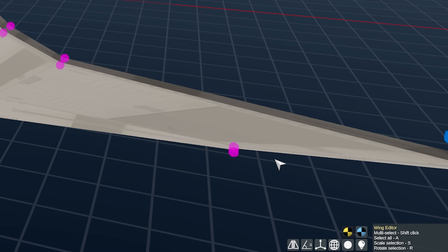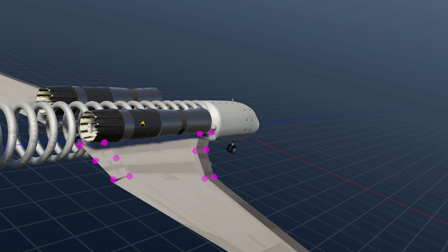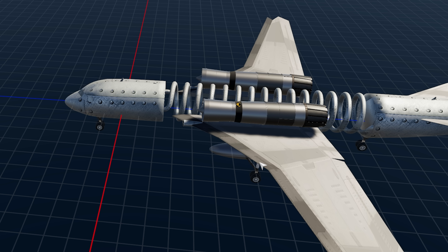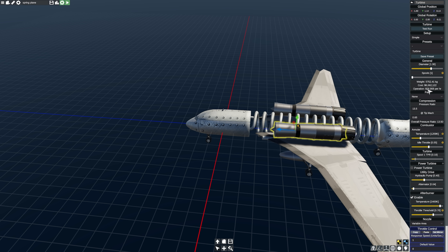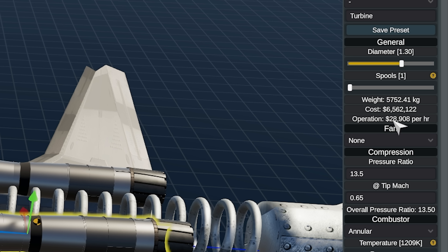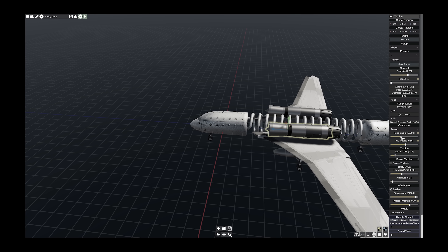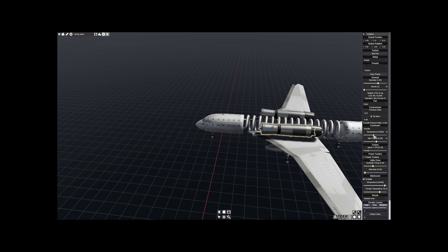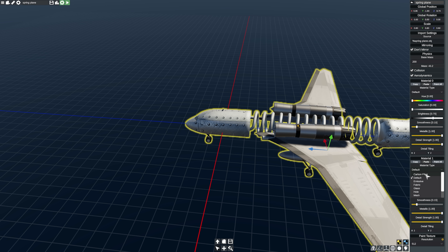I can only imagine the plane's like screaming in agony. Might even want to crank the engines up a little bit. What's this cost to operate? $28,000 an hour. Rookie numbers. Just crank that temperature up a little bit — let's get that up to about $40 grand an hour of operational costs. Why not? I'm going to make the body out of carbon fiber. I like that spring look.